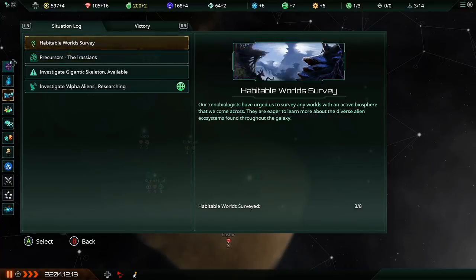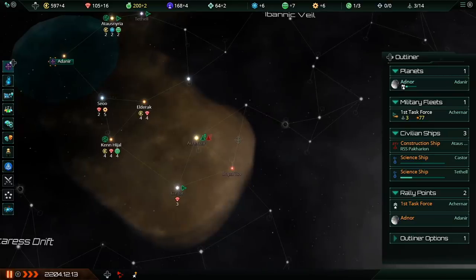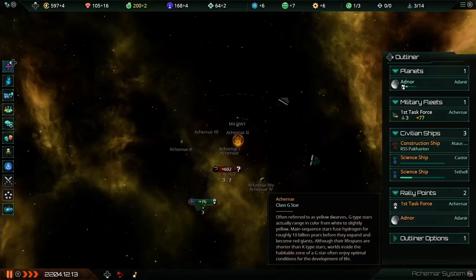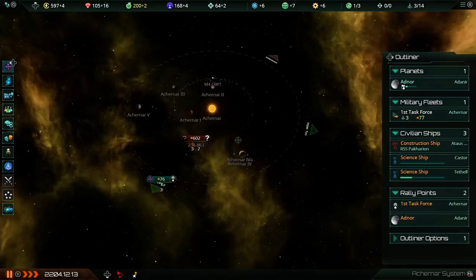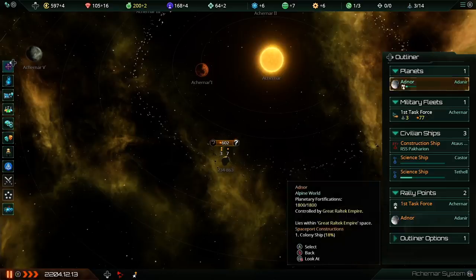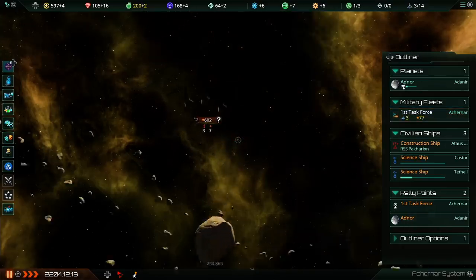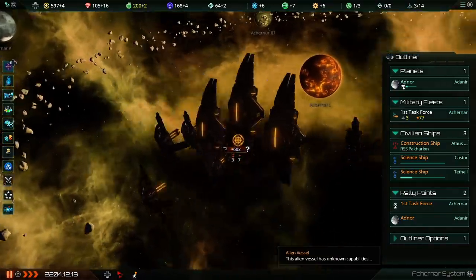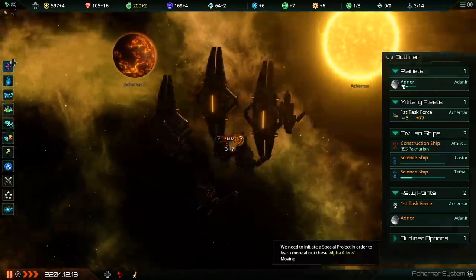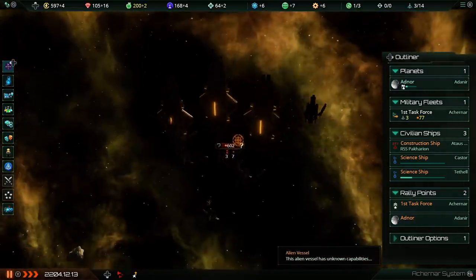Our habitable world survey is also progressing — we've found three habitable worlds now. Looking at the Akroner system, there's a red fleet over there. Green are our ships; red are ships we consider hostile. This fleet has a strength of 602 while our first task force only has a strength of 77 — this fleet is considerably scarier than our total military. It's composed of seven corvettes and two or three destroyers. Corvettes are one little diamond icon; destroyers are two — so this is a pretty big, scary fleet we'd rather not tangle with.